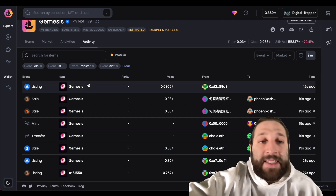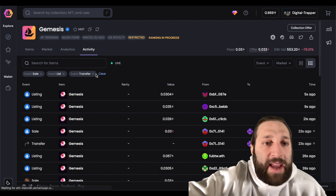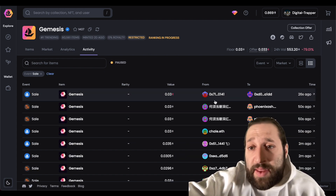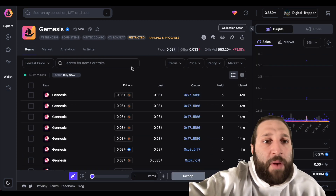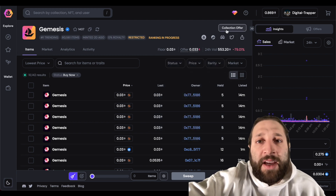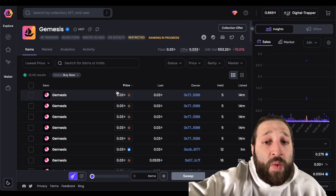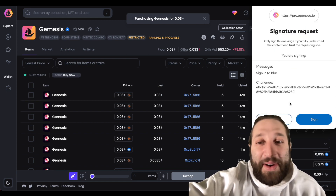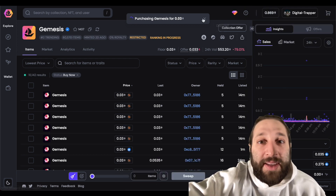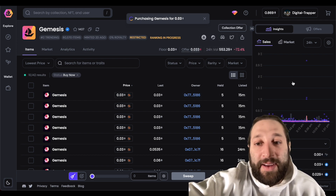You have recent activity — listings, sales, offers, mints — and you can filter to just sales. These are the last ones selling 27 seconds ago, all under a minute, so it's a very popular collection. Down here you can sweep or do a one-click buy for instant purchase. Let me cancel that and do a real one-click buy.